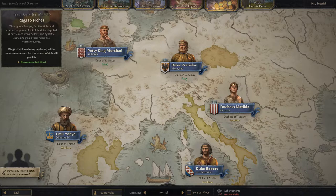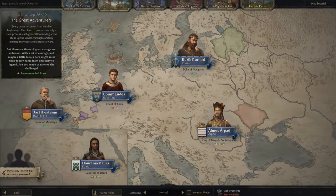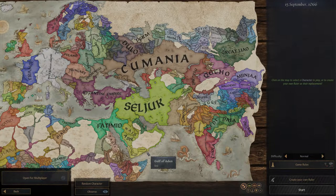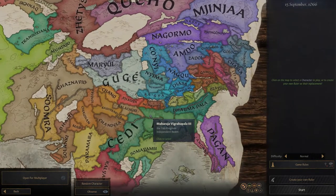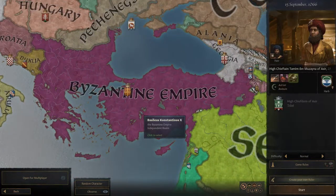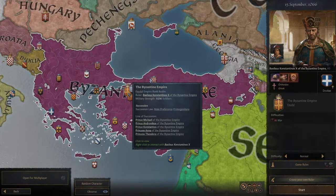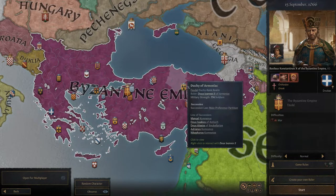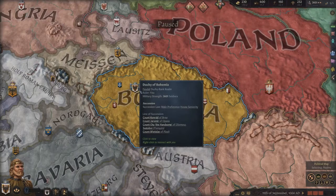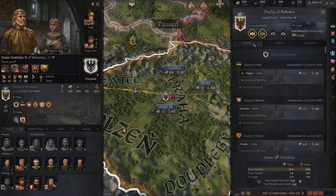Choosing your starting position in Crusader Kings 3 is a daunting prospect. You're faced with two choices of time period, a number of different scenarios containing a couple of dozen different rulers. Then you realise you can get an overview of the entire map, which spans all of Europe, Russia, the Middle East, India, East Asia, and North and Central Africa, and pick literally any ruler — any count, duke or king in any territory — and your mind just melts. Fortunately, the game helps you out. There are recommended starting scenarios and each ruler has a difficulty rating, so you can gauge how tough starting there will be. I chose to start in the year 1066, playing Duke Vratislav, the Duke of Bohemia, a vassal of the Holy Roman Empire, which has an easy rating.